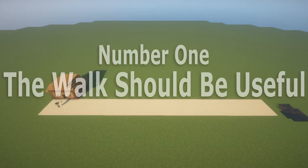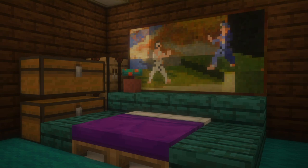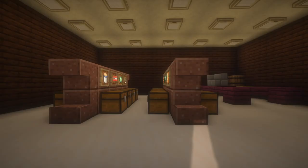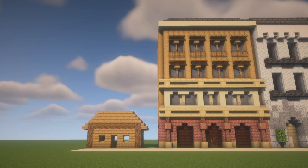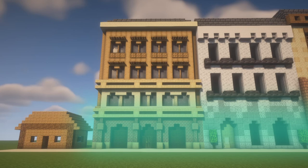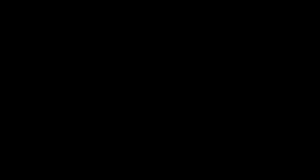Number 1: the walk should be useful. This doesn't just mean that the walk provides a path from point A to point B — that is a use — but think about what else could go along this road. We could have more homes, allowing for more residents to move in and create a community with Steve. We could have shops or storage rooms so Steve could pick up some extra food or a new fishing rod on his way to or from his destination. Or, secret third option, we could do both — having shops along the bottom floors of these buildings at street level and having the upper floors be residential, simultaneously creating an economy and community along the same street. Yes, the street connects Steve to the fishing spot, but now it does so much more.